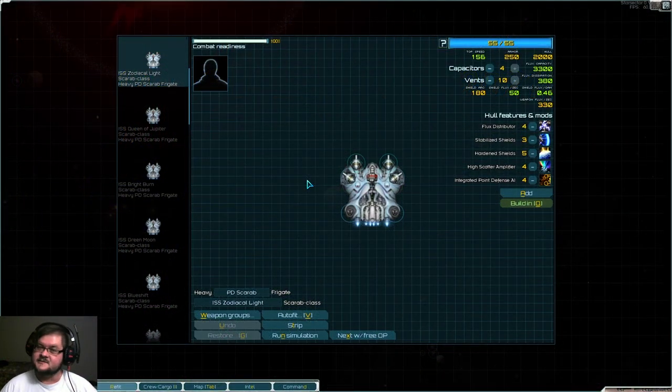Hello everyone, my name is Fenmer and this is Starsector version 0.95.1 ARC Saints. This is what I'm calling the PD Scarab. These work great in your fleet if you just want a ship that's dedicated to point defense — that can also force other ships away from the capital, stuff like frigates and such. These are the point defense scarabs.